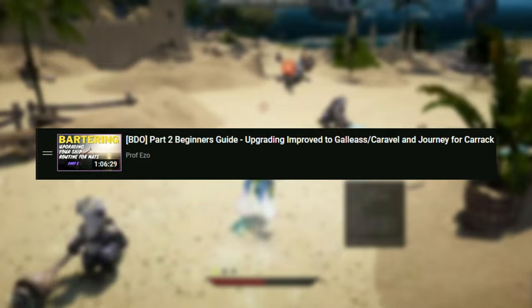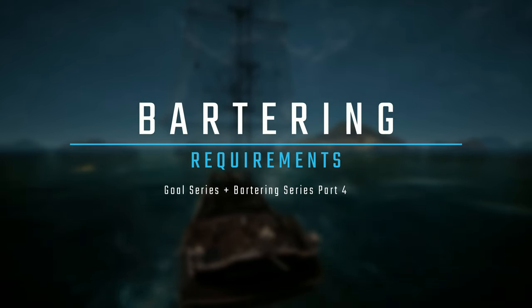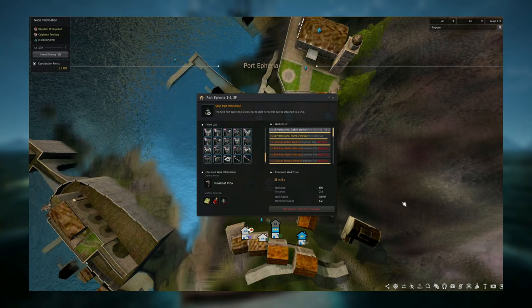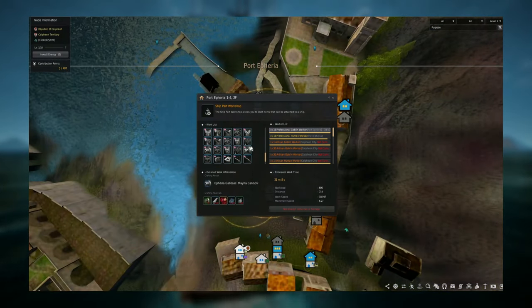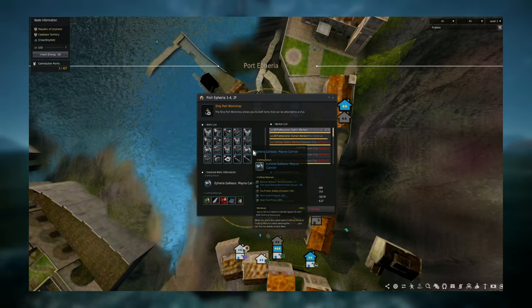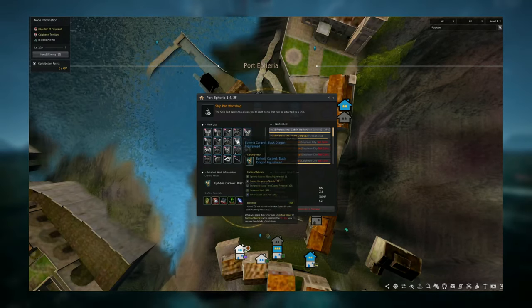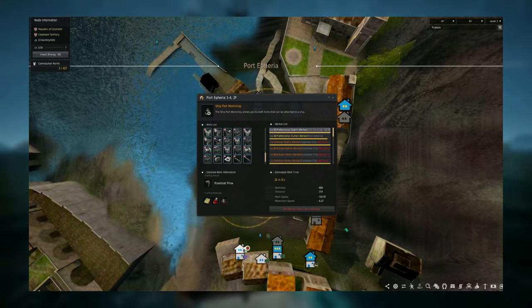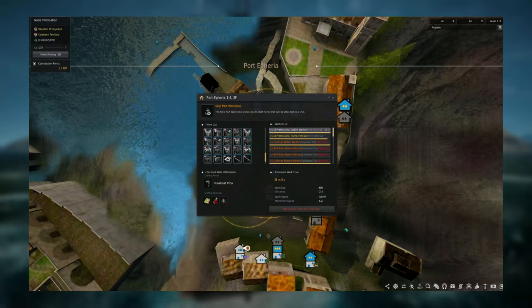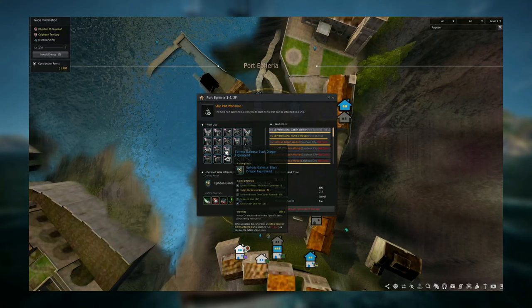I really recommend watching part three before starting the Carrack materials so you understand the bartering routes and enhancement. For those who have watched it, you should have Port Ephiria 1-4, second floor, from the housing residence. At level four you'll find gears required to upgrade your Galias or Caravel into a Carrack. Check the materials needed — for example, I'm currently building a Balance, so I need the gears for the Ephiria Caravel.